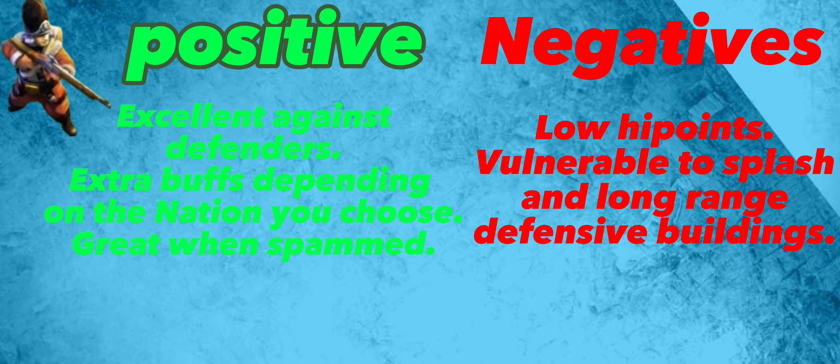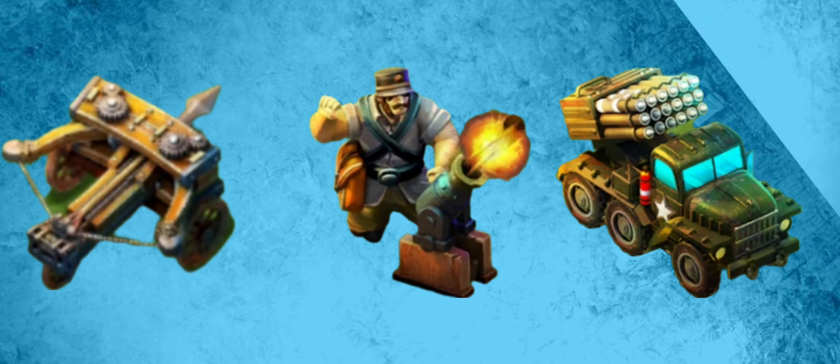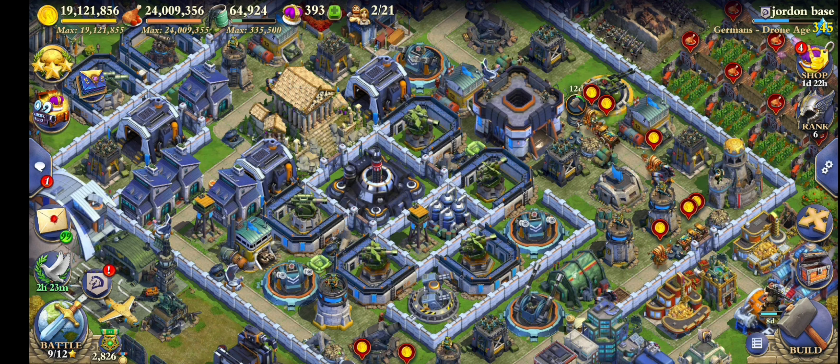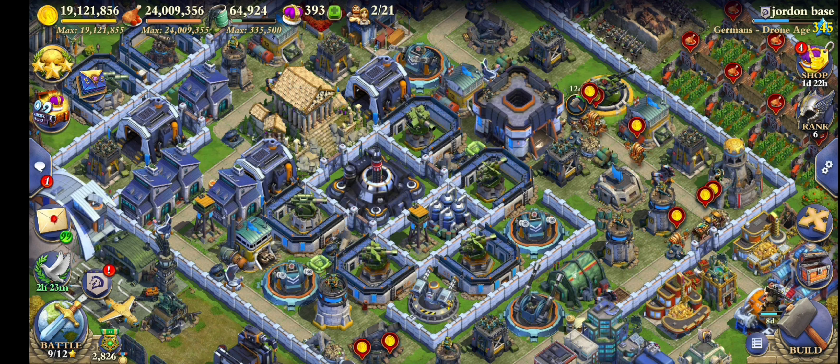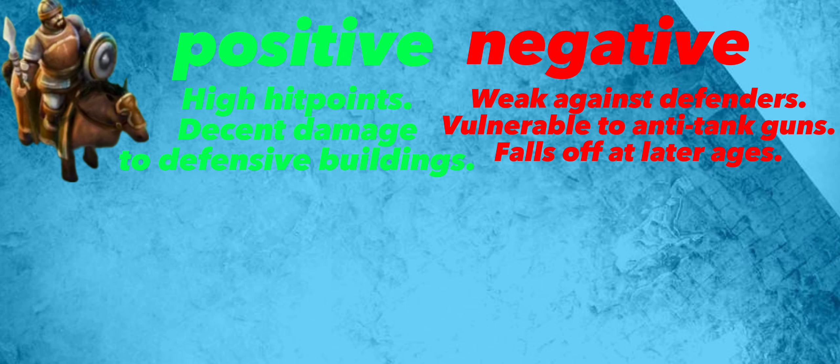Number 6: Ranged Infantry. Their sole purpose is destroying defenders, but once they reach the Industrial Age they actually deal some pretty decent damage to buildings, so they're pretty good all around at that point. The problem is they get outshined by other ranged units like mortars, MLS, and range siege — mainly mortars, as mortars can do splash damage and have longer range. They are very good early game, but once you reach higher ages there are better options.